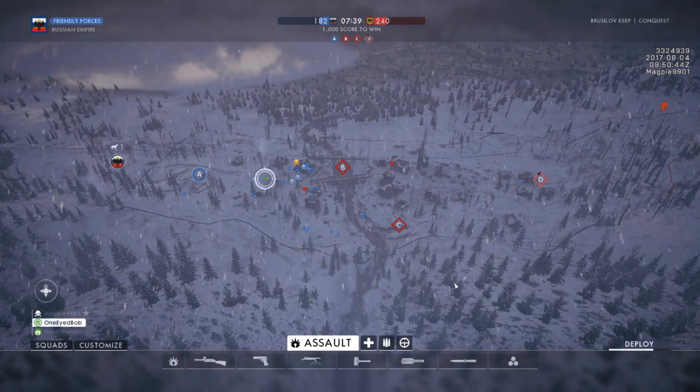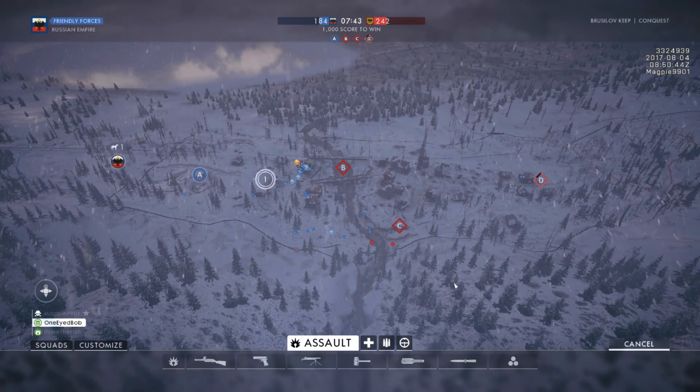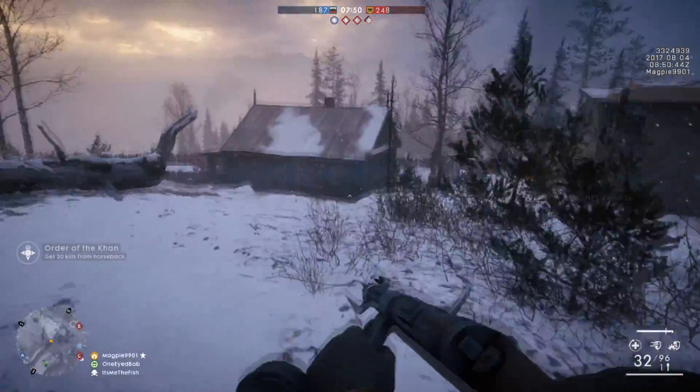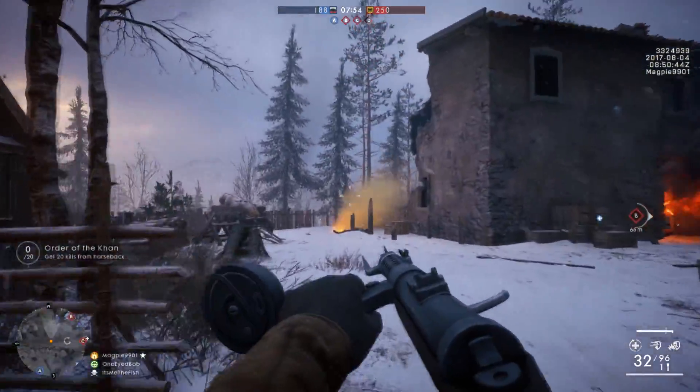Next up for Assault we've got Controlled Demolition — TNT is now detonated sequentially. I'm not really sure how that works, but I'm assuming you're able to drop a certain amount of TNT and then detonate them in a sequence that you choose. That's how I understand 'sequentially', but I could be wrong.